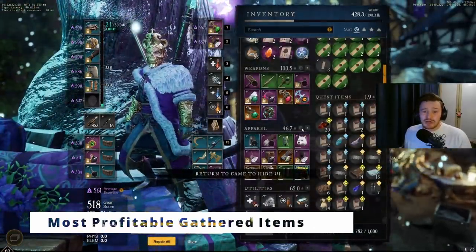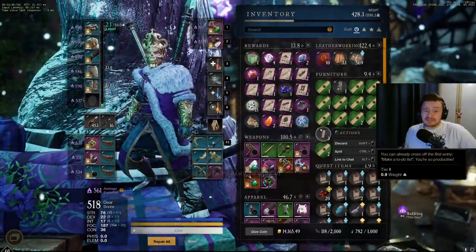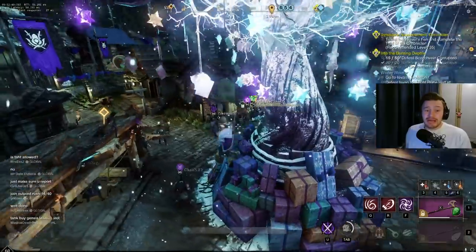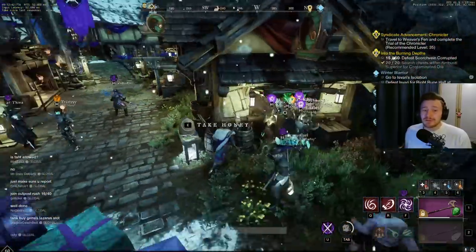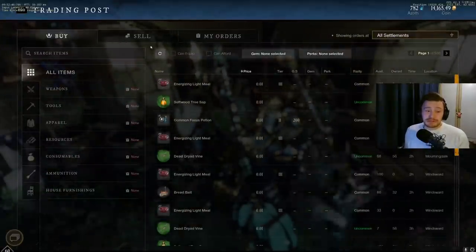The first thing I'm going to do is talk about gatherables and items you can get without really needing anything in the game - maybe just your tools for a few of them. I'm going to show you the prices on my server so you've got a reference point, but of course these are going to be different on every server you play on, so do bear that in mind.